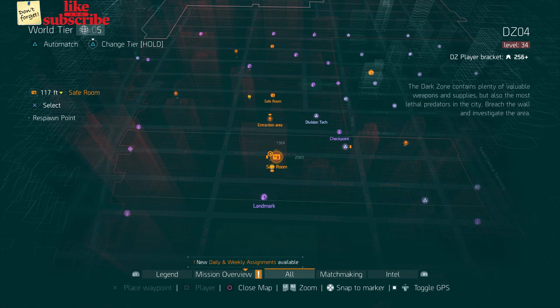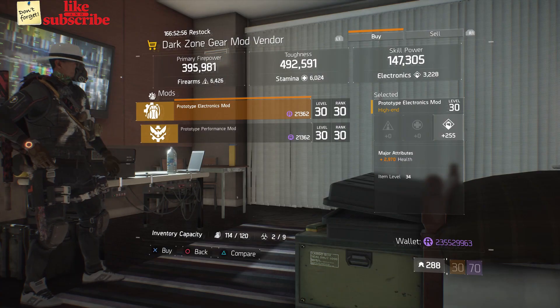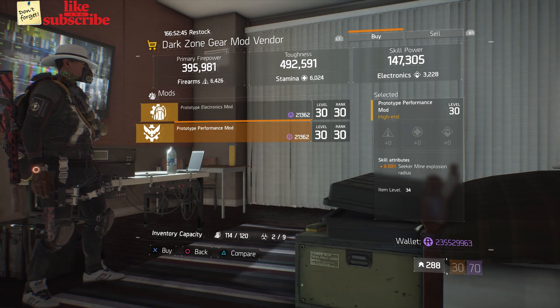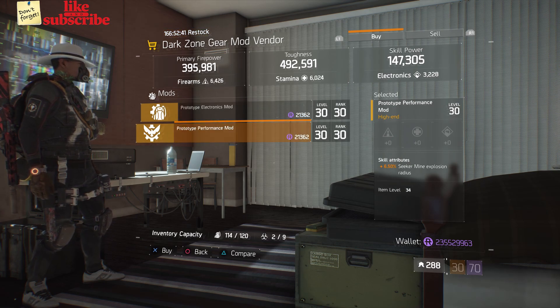For our next gear items, you want to head over to the DZ-4 Safe Room. Here the Dark Zone gear mod vendor has a Prototype Electronics mod with 255 electronics and 2,970 health. Also here we got a Prototype Performance mod with 6.50% Seeker Mine Explosion Radius.